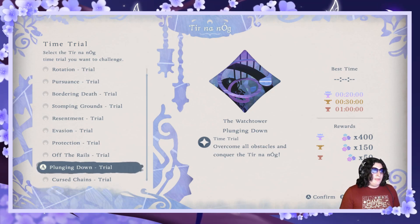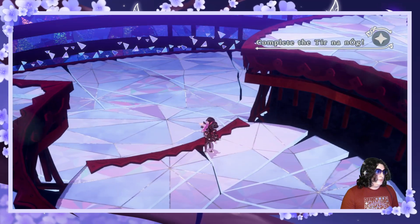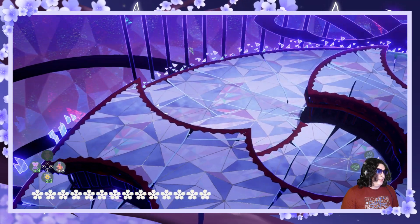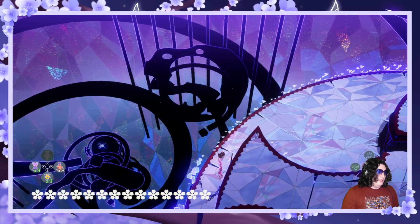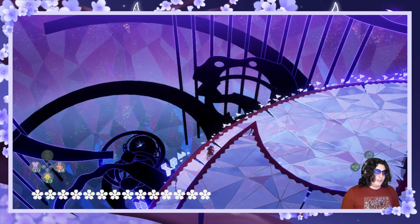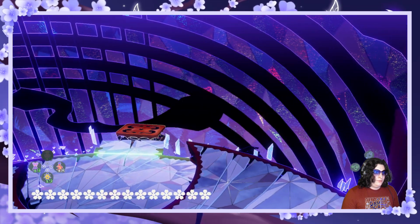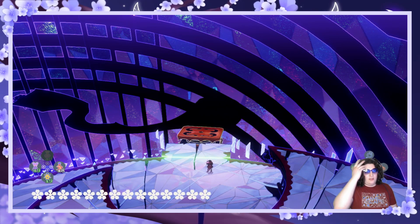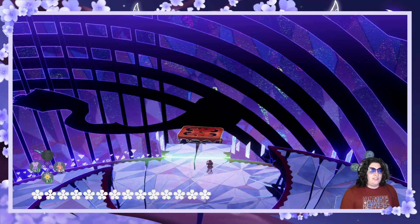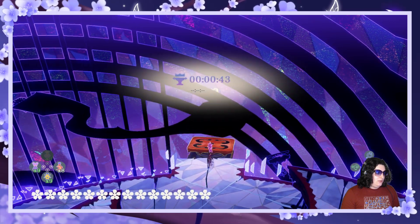Alright, without further ado, let's go ahead and jump into Plunging Down. So in the original there is a chest behind us — I don't imagine there will be in this one. There is usually a chest right here but there's no timer currently so there's no reason for it. But here is where the time starts. What you do is jump, the accordion springs you up, and then you are sliding for the rest of the level.